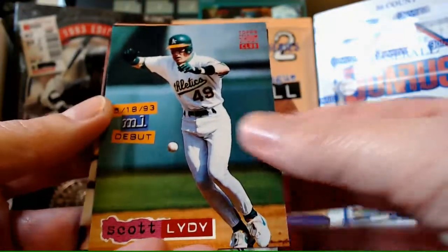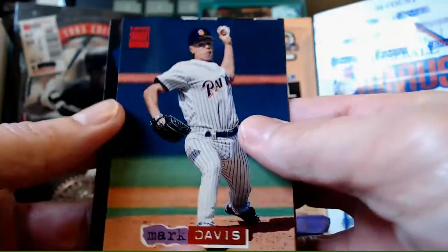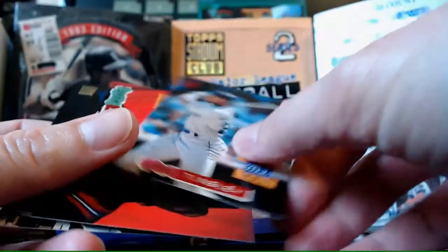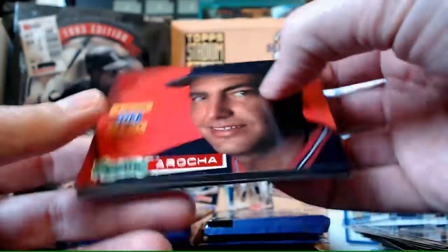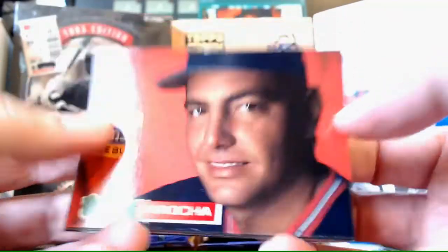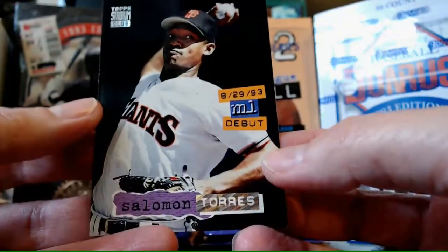Scott Lindy rookie card. Woody Williams rookie card again. Mark Davis. Lee Tinsley rookie. And we get another Rene Arocha close-up. Derek Bell - look at that, that's a cool card, almost like a 95 Studio, classic pose. Brian Harvey. Bob Hamlin. Another Salomon Torres, this time with his name, and it is a Rainbow Parallel. Still waiting for our First Day Issue card - we should have one in this box. Seen a couple Dugout Dirts, wouldn't mind getting a couple more.